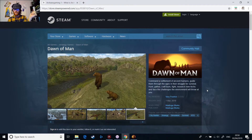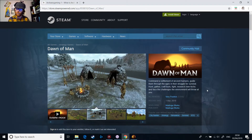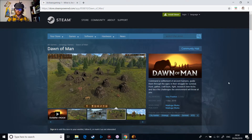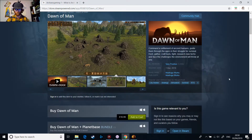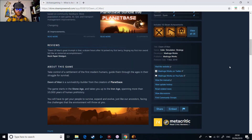Here we've got the Steam page of Dawn of Man. It says: 'Command a settlement of ancient humans, guide them through the ages in their struggle for survival. Hunt, gather, craft tools, fight, research new techs, and face the challenges the environment will throw at you.' It has some very good reviews on Steam — a rating of 9 out of 10. I tend to experience games myself rather than go by reviews.